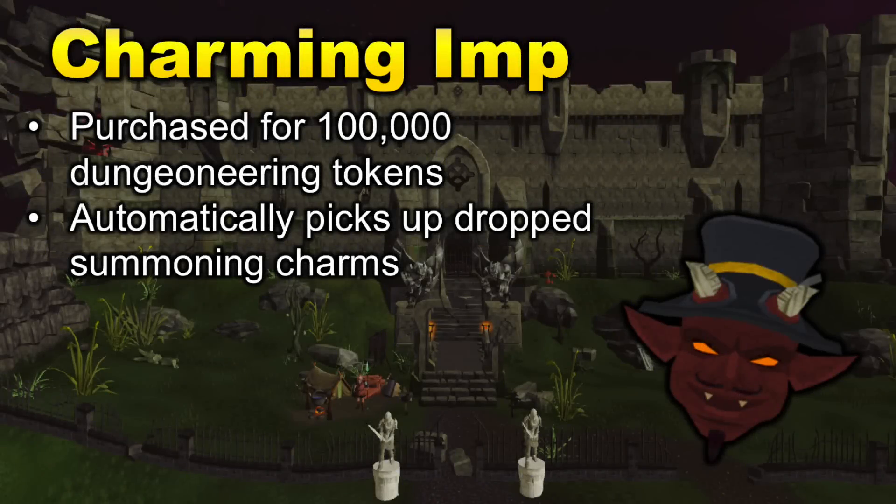Next we have the Charming Imp. This unlock isn't able to boost your DPS, but it is still really useful for newer accounts, especially when training Slayer. The Charming Imp can be purchased for 100,000 Dungeoneering tokens at the Dungeoneering shop. What it does is pick up all the summoning charms automatically, making collecting charms less tedious. It will also slowly build your charm collection in your bank for when you're ready to train Summoning, which is another really great unlock for PVM.